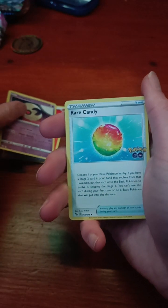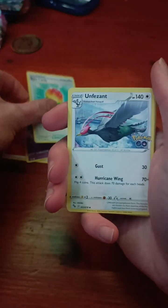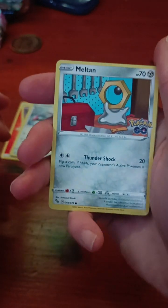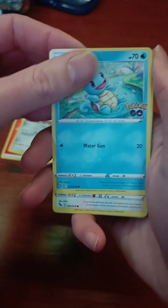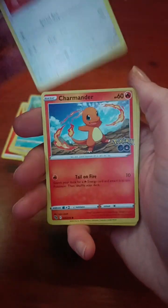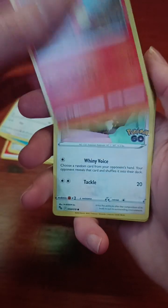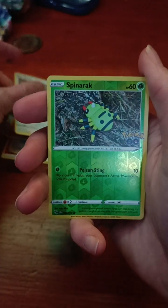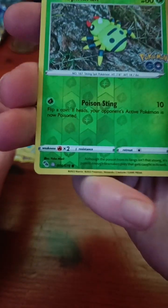We have Lunatone, Rare Candy, Unfezant, another Meltan, another little Squirtle, Tranquil, Charmander, little Eevee — always do like that graphic. We have a Reverse Holo Spinarak, though I'm not sure if you can see that clearly.